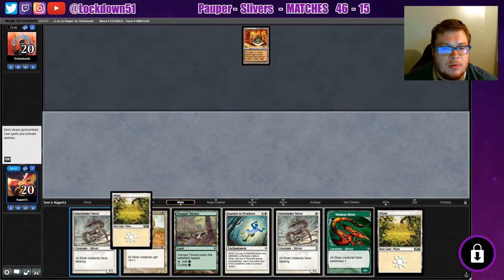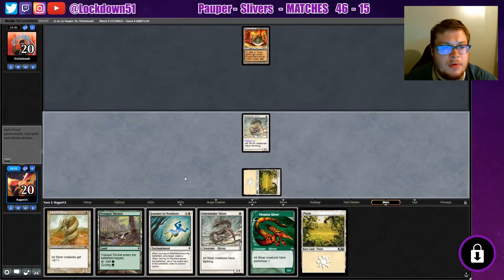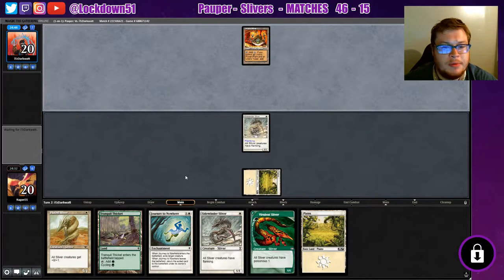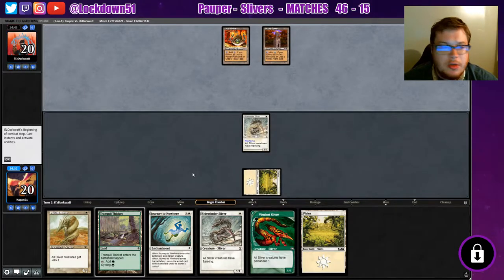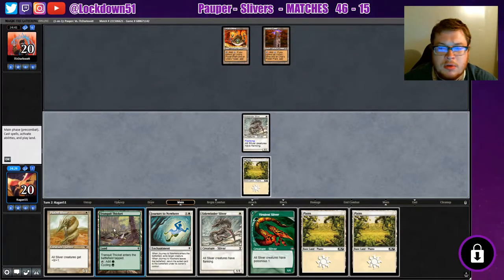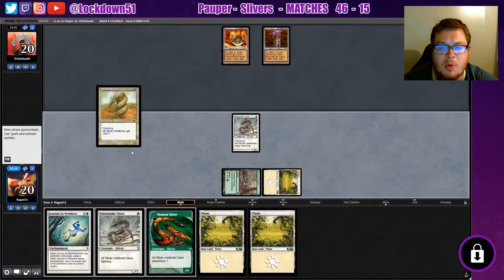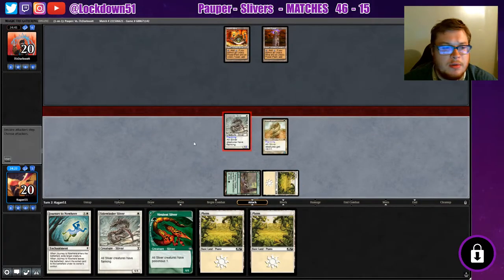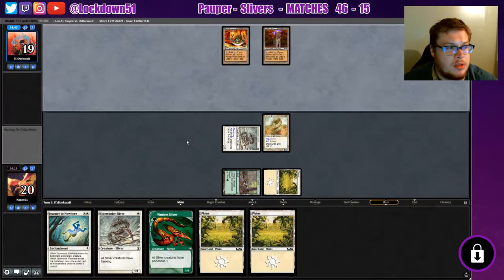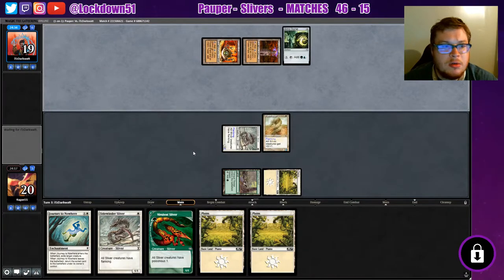Got another land. If we can just draw into some power here I think we'll be all right - we're going up against Tron, so that's interesting. We keep pulling into lands which isn't ideal, and we definitely need some lords if we're going to race Tron. Simic Signet, sure.